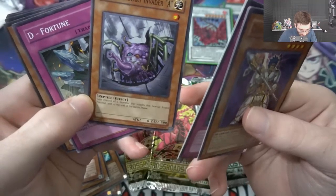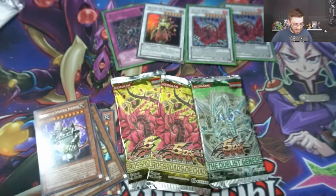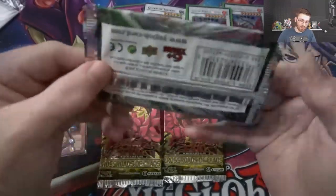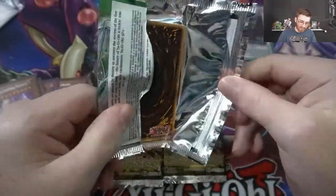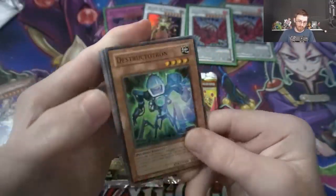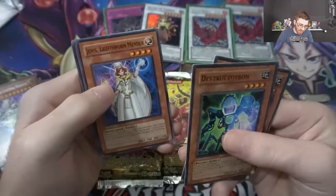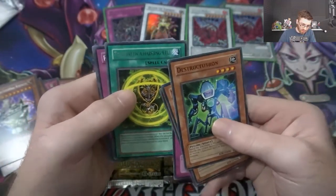Can you control a monster that attacks its face-up attack position card — at the end of the battle phase — alright, sorry I just had to check it. So we are down to our last three packs: the Duelist Genesis. See if we can get that ghost rare — at least an ultimate rare would be awesome. Destructotron, Psychic Snail, Genus the Lightsworn Mender, Psychic Rejuvenation, Telekinetic Charging Cell. Down to the last two packs.